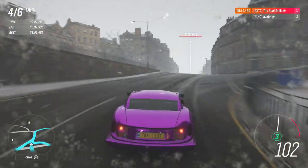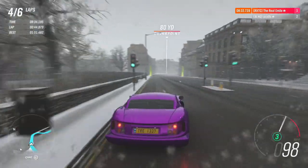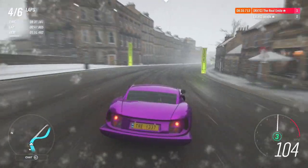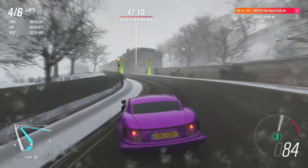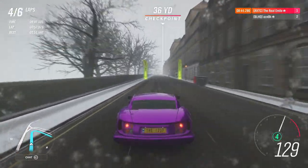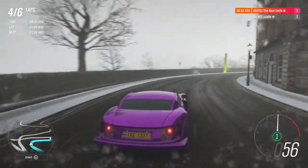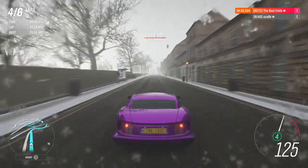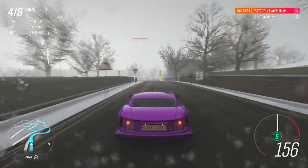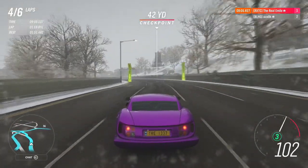I did not hit that checkpoint — bollocks. I'm going to try and leave rewinding to a minimum. I don't know if it actually helps the course clock, but it is obviously better to rewind than to try and sneak through that checkpoint or get reset. Currently our best lap time is a 1:51.482, which isn't too bad. I think this lap might be a throwaway, but our next lap is going to be our final chance to set a good time with the Speed 12.